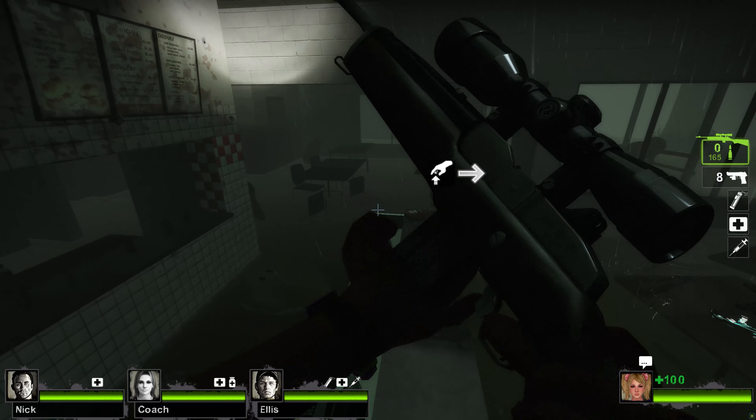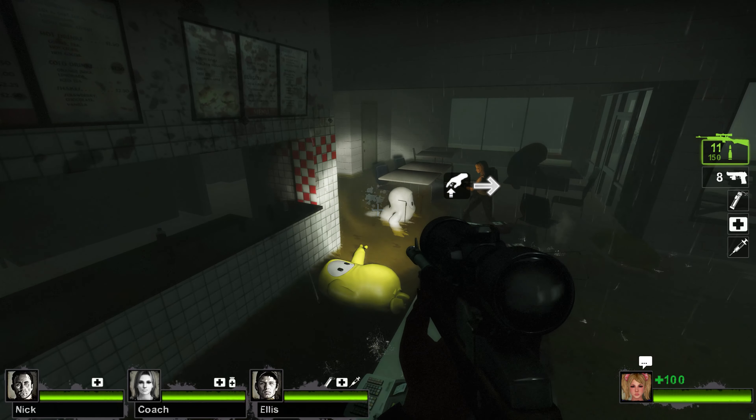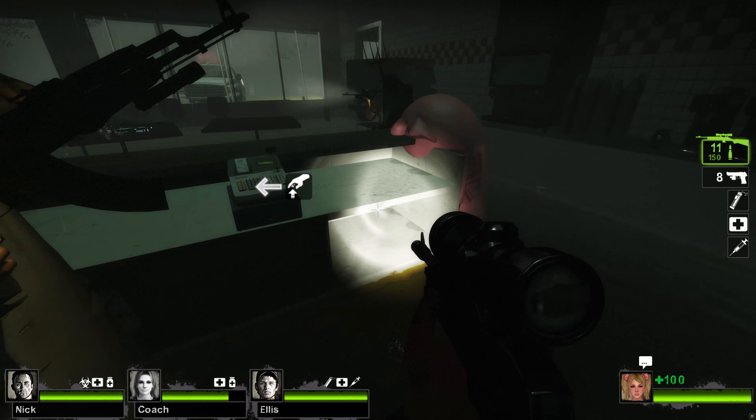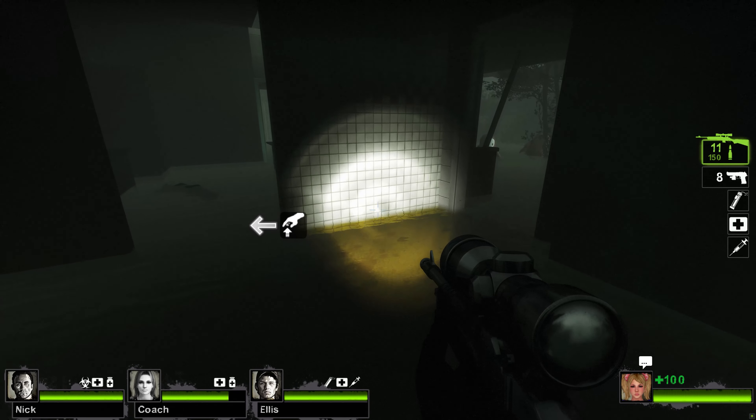What's going to happen is you'll have a couple waves of common infected, and then you're going to have a tank. You'll have special infected in between that too. But after you kill the second tank, that's when you know to run to the boat.